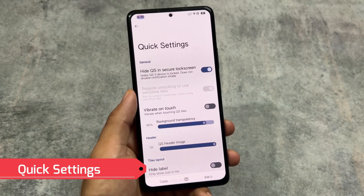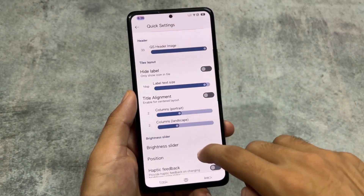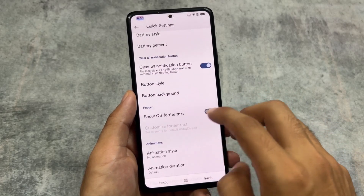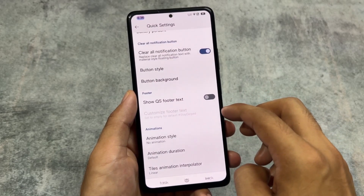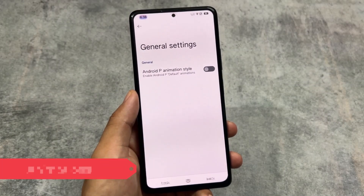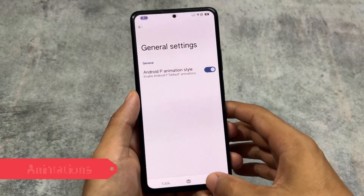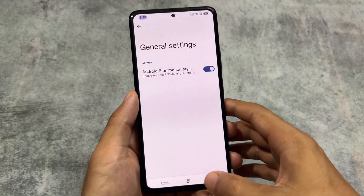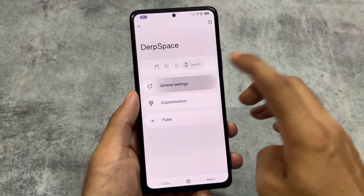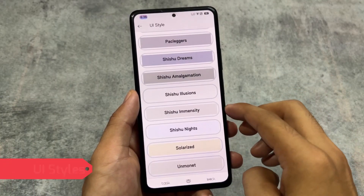The Quick Settings panel also has very useful options, such as hiding Quick Settings on the secure lock screen. You can enable the clear-all notification button with animations — there's an Android P animation style available. You just enable it and that animation will be applied everywhere: in every third-party app, every system app, everywhere. It looks amazing.